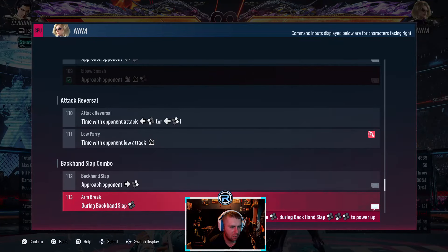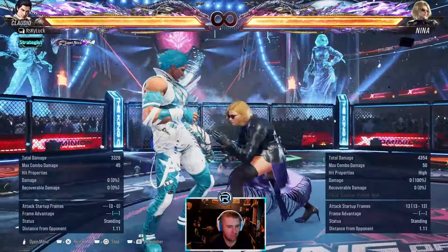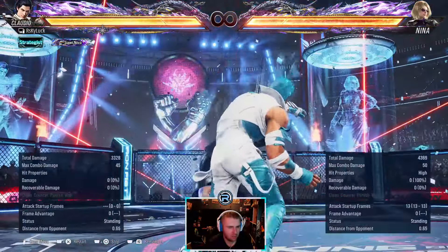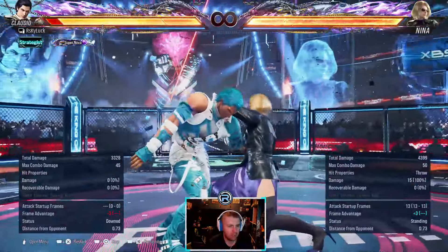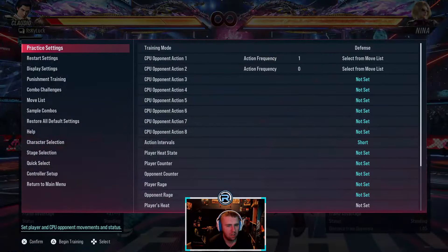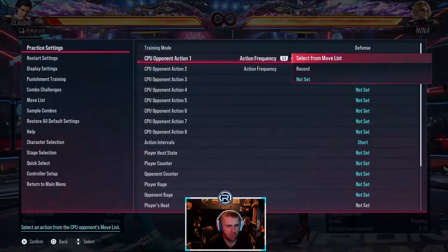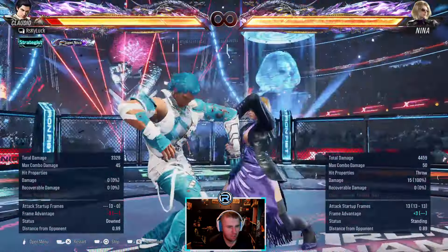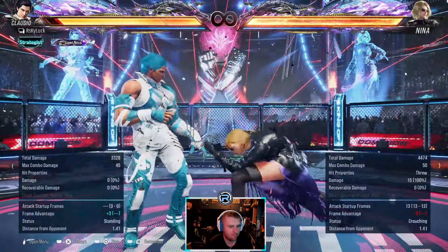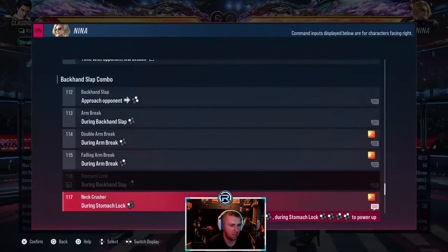She has a parry as well. That's a two break. During the parry she can do this - to break that it must be a one. Yeah, to break that it's a one. She's minus three after but there's pushback. It seems to always be a one... oh no there's a two there. Oh no, is that a one as well? Okay it's always a one - wait, that's a two. So she has a mix-up there, you just have to guess.